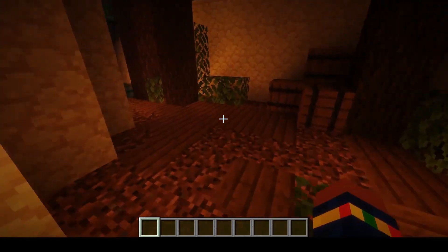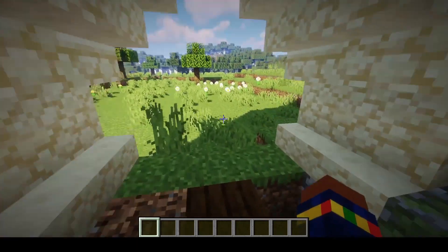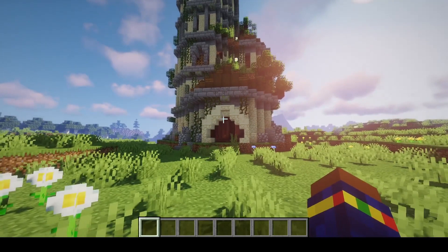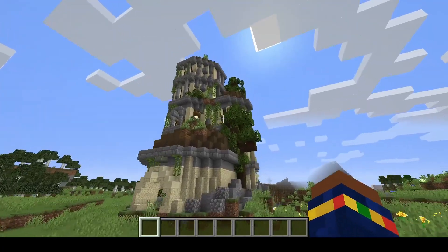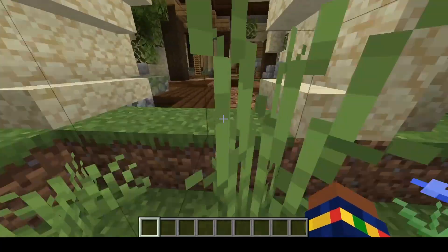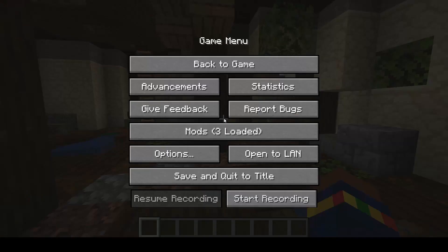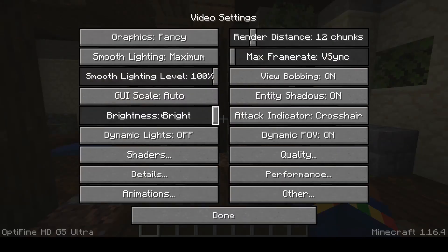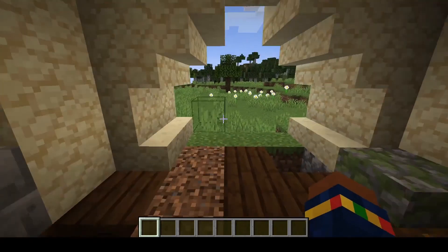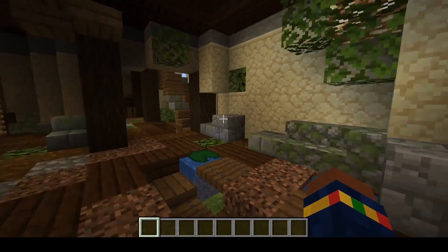Before I wrap it up, I want to look at this place without the shaders, because sometimes people don't like seeing things with shaders — sometimes shaders just over-exaggerate things. One, two, three — this is how it looks without shaders. Looking inside, it looks okay, though it's quite bright because my brightness is way up. It will look more like this — kind of dark in a couple of places.